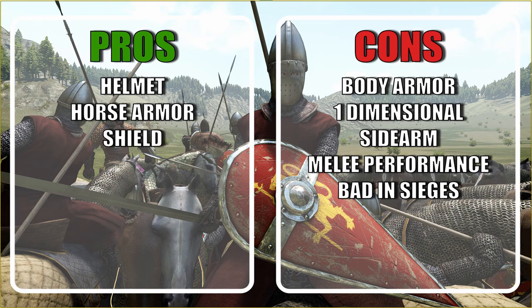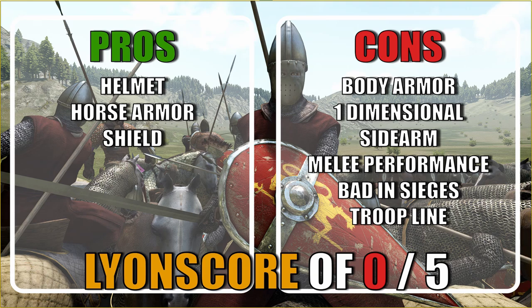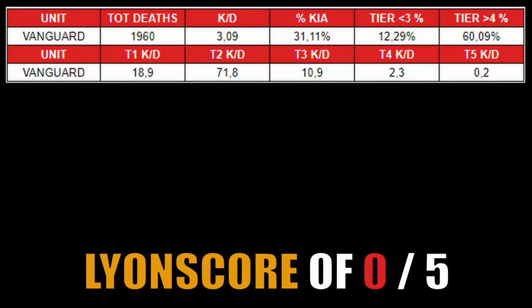The shield is not bad for cavalry, but outside of the Vanguard itself the line brings no horse armor, making the line a pain to upgrade. My final score is a 0 out of 5. This unit not only performs worse than the other cavalry option in the faction but brings close to no upside to any army. They are very one-dimensional, not only because they lack throwables but because they are among the worst tier 5 units in melee when dismounted.